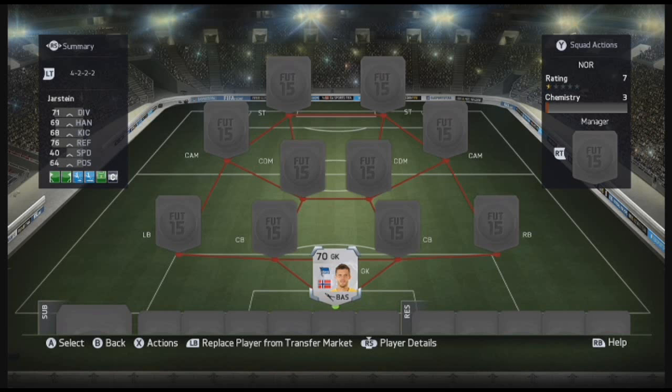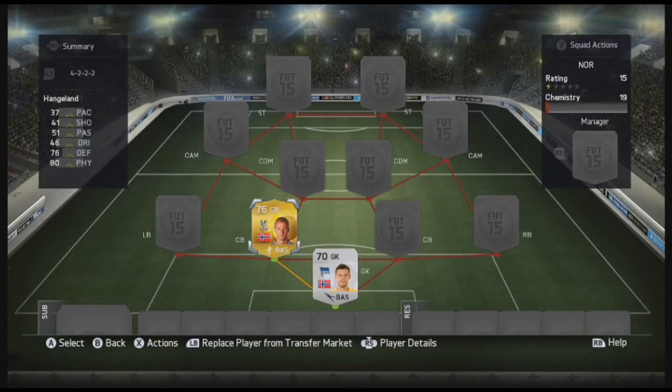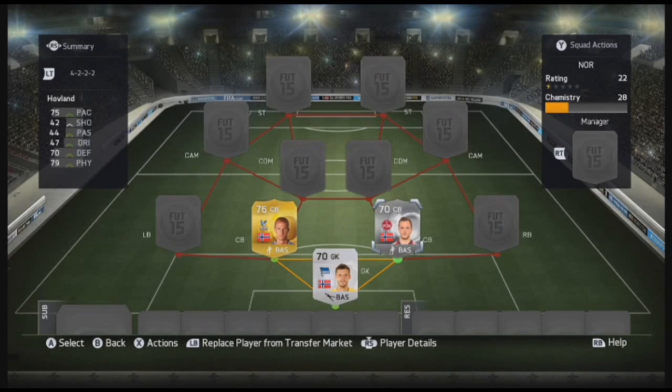Our centre backs are Hangland and Hovland. Hovland now plays for Nuremberg — 70 defending, 79 physical. He is absolutely amazing. I used to love him at Molde and now that he plays in the Bundesliga, a much more consistent league, it helps for chemistry reasons especially. Hangland is the slow version of Hovland — 37 pace, 76 defending, 80 physical. For Hovland I paid 250 coins and for Hangland 600. Both really good centre backs, though if Hangland had more pace he would be ideal.